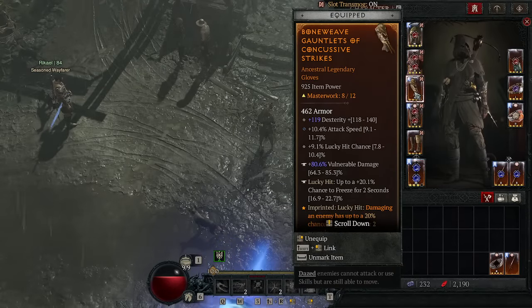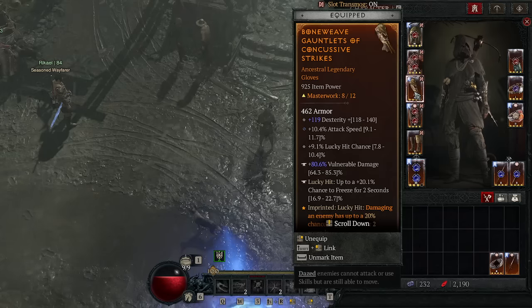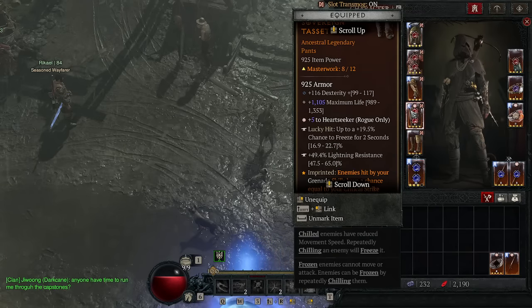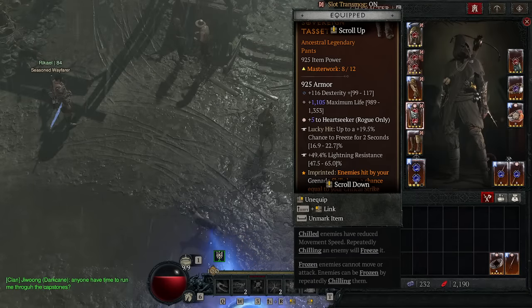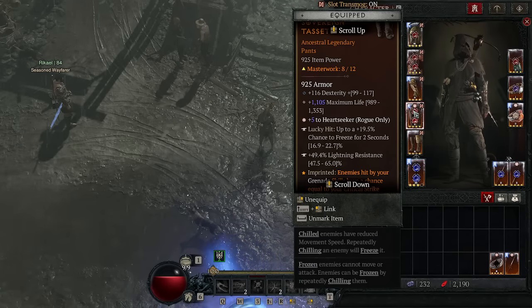On your gloves, you want Attack Speed, Lucky Hit chance, and this is a good spot to get crit instead of Dex. You want to roll Vulnerable Damage here and get a Lucky Hit to Freeze or Stun affix. On your pants, you want Dex, Life, and most importantly Heartseeker levels — get as many as you can, and I'd re-roll until you get at least one Masterwork hit on it. Chance to Freeze is also good there, and pick up resistances if your resistances are slacking.